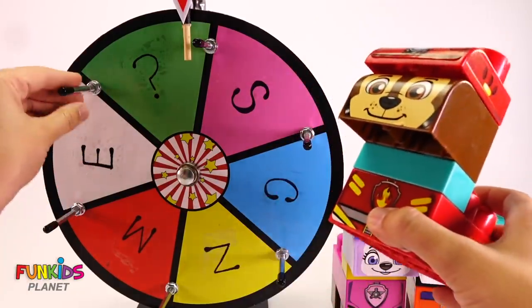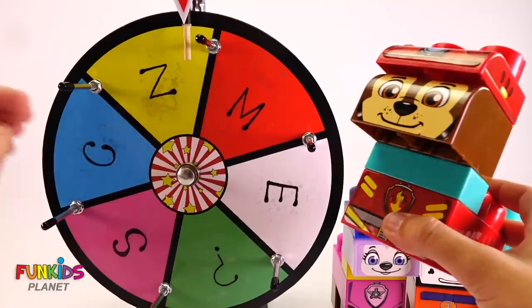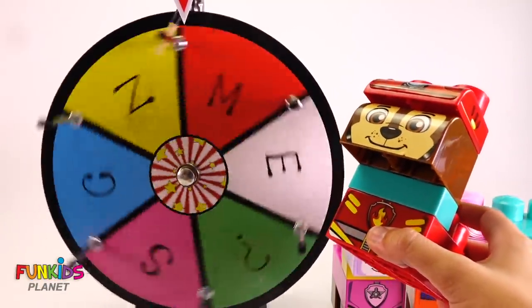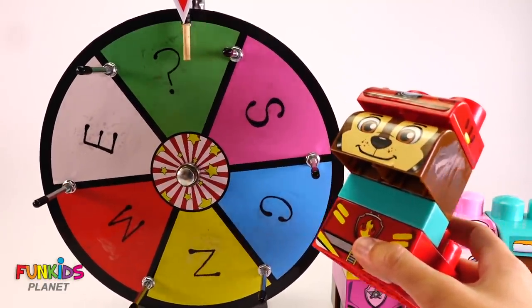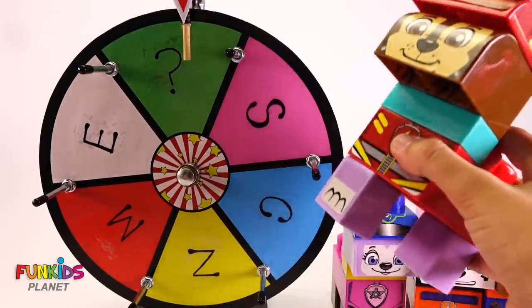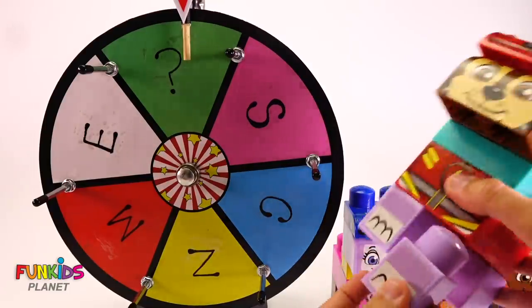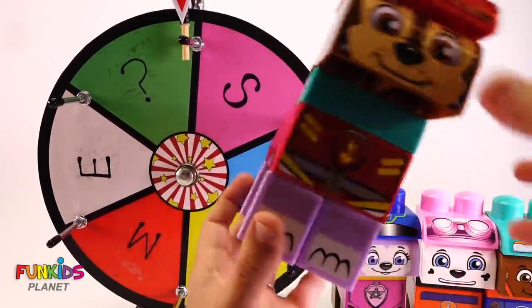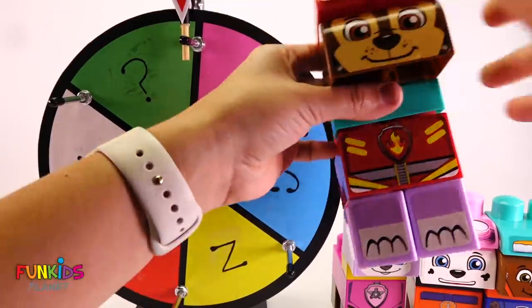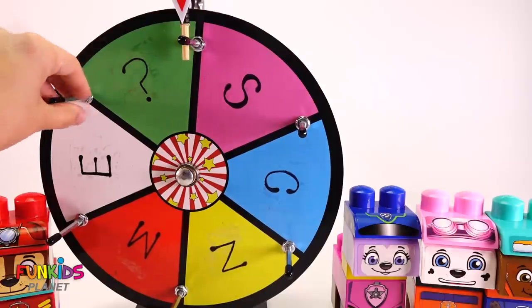All right, let's see whose legs we get. We already used Zuma's legs. Ooh, question mark legs. Look whose legs we get. We get Everest's legs, there it is. Okay, let's do our very last PAW Patrol.